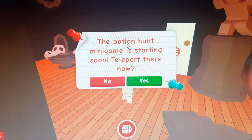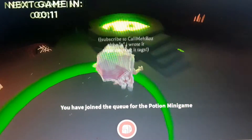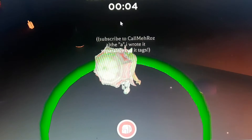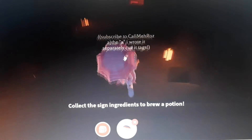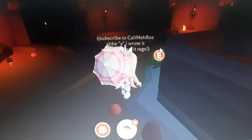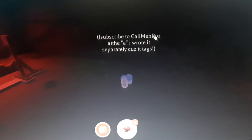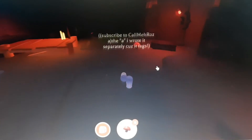Okay, this is the Potion Hand minigame, so let's play this. I haven't been playing Adopt Me for a long time, but we still have time and I know how to do it fast. I've shown you guys in one of my videos the locations of the monsters. Okay, this is one, and where is another one? The third one is right here.